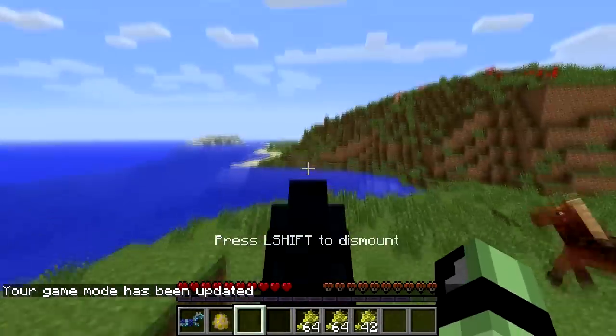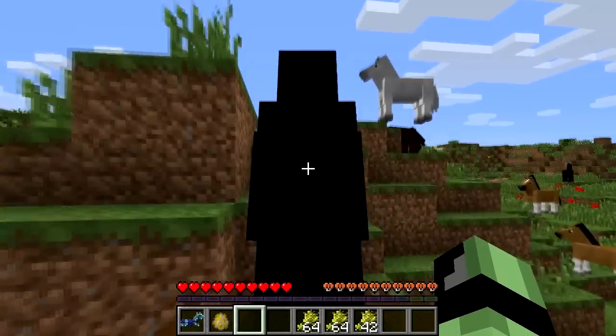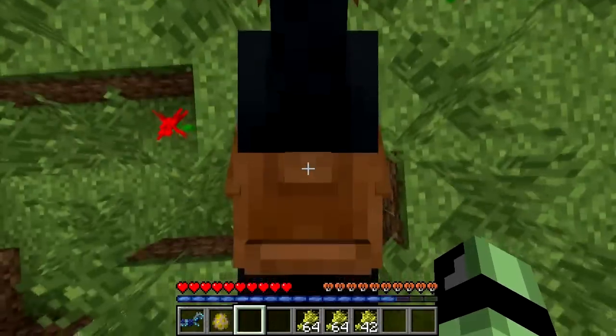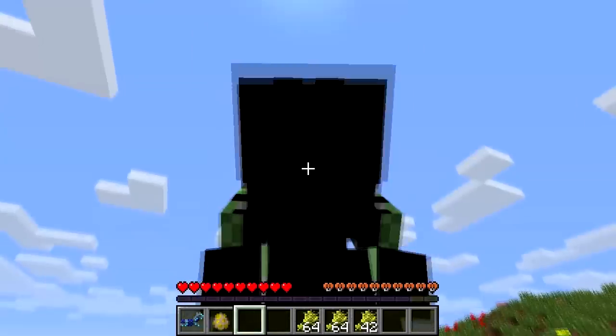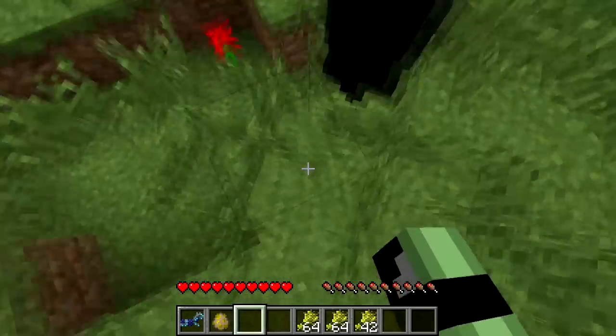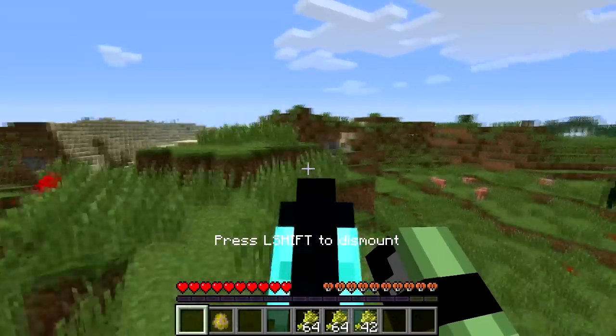Now you can move it and this one is actually pretty fast — the black one. You can also jump quite high with them, which is pretty cool, as you can see — a few blocks! That's awesome. And the armor — I mean look at the texture. Mojang, you did a great job there.